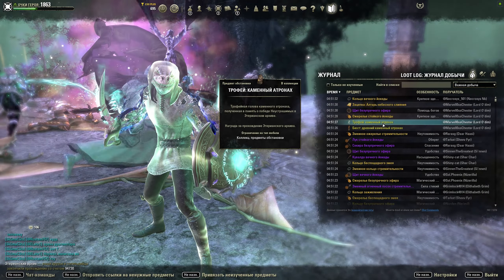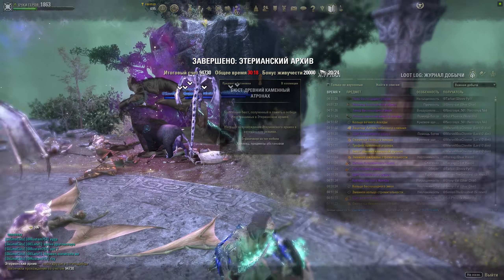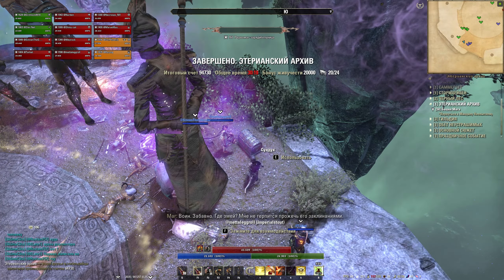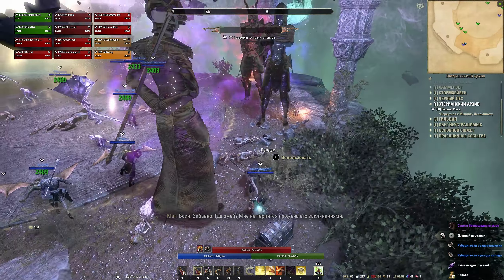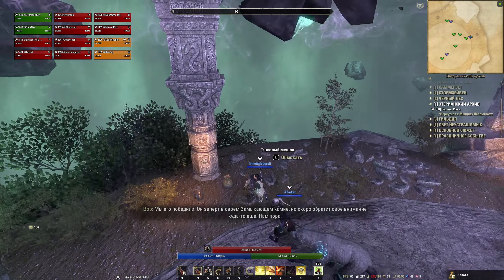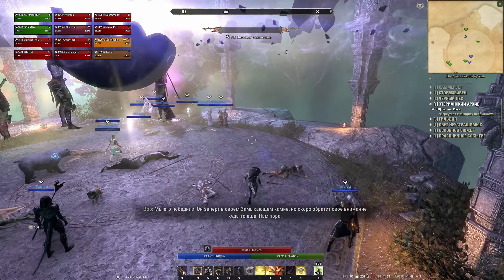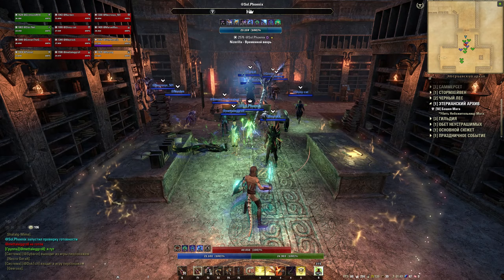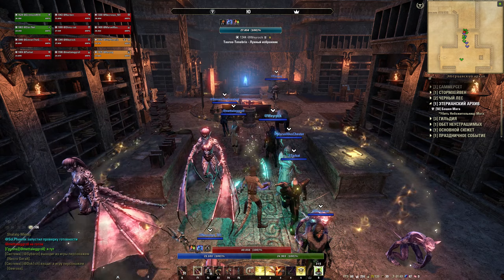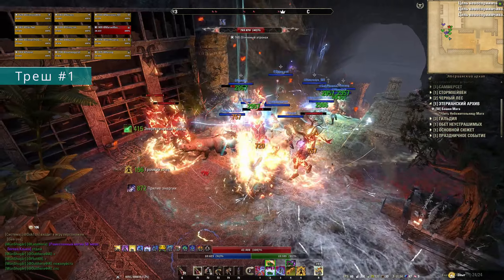Особенно ветеранку и хардмод — на вете с последнего босса гарантированно падает одна часть золотой бижутерии местных сетов, которую можно разобрать на станции и получить кусочек хрома на продажу или для создания золотой заточки бижи. На хардмоде же с последнего босса выпадает ещё одна золотая шмотка и сокровища на продажу. Пробежать раз в неделю этак 4 хардмода за пару часов — и вот в инвентаре порция золотой бижи на разбор и золотишко на карманные расходы. Да и коллекции заполняются.